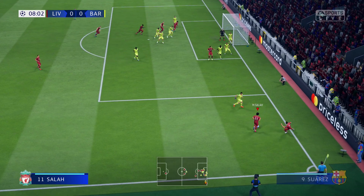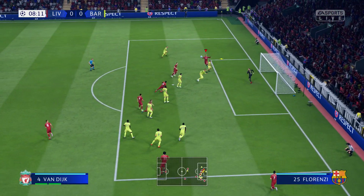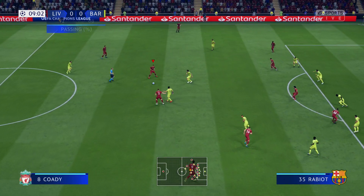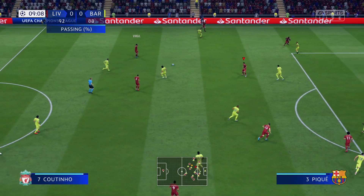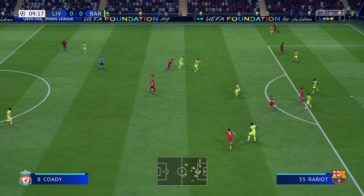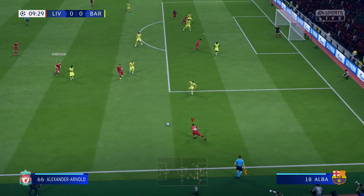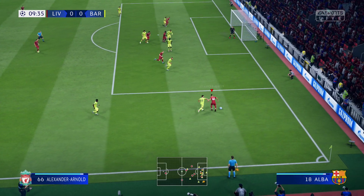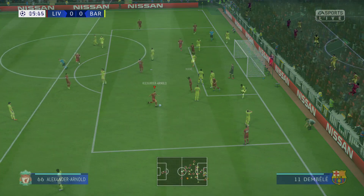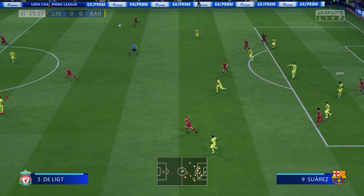A short corner is the preferred option here. The delivery towards the back post, and fired against the crossbar. Van Dijk with it, carrying a genuine threat here. Henderson — will there be a tangible end product? Mane! Alexander-Arnold has it, and now Jordan Henderson, clattered away.